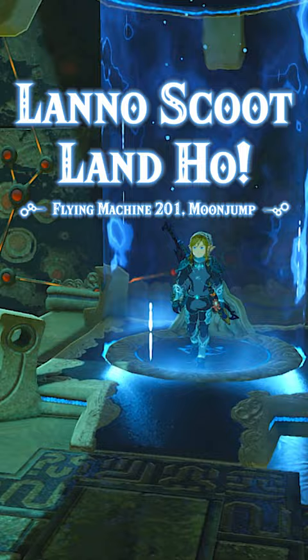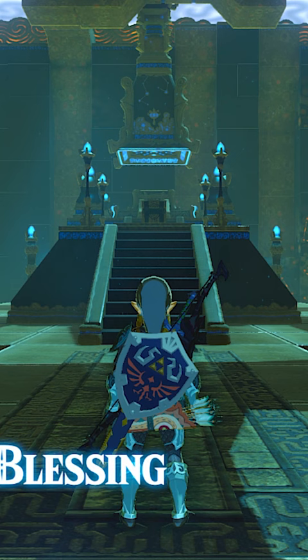For this shrine, I wanted to complete it using the Flying Machine 201 method, where you use moonjump and a metal chest to create a flying machine.